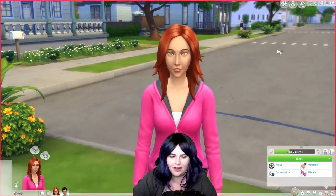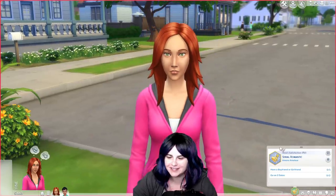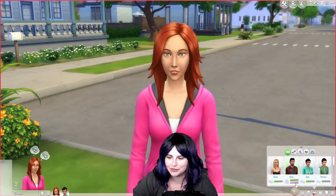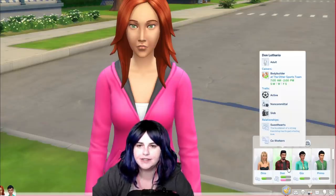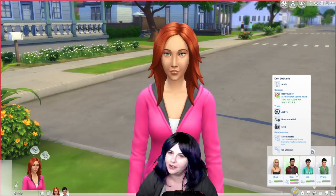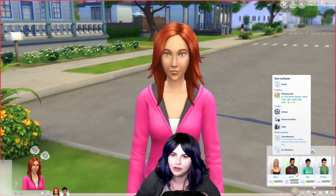Here is Nina Caliente — she has been out exercising. She is active, romantic, non-committal, and alluring. She is a serial romantic, and she currently works as a dance team captain in the athletic career. She's romantically involved with Don Lothario, who is also the father of her child, although no one knows that outside of she and Don. She's been waiting until Gia was old enough to tell her the truth about her father, because Don was currently married to Cassandra at the time Nina gave birth to Gia. Don basically paid her off to keep quiet, and Nina didn't want the drama anyway, so she raised Gia by herself, never telling anybody who her real father is.